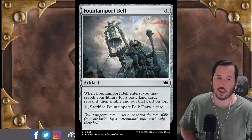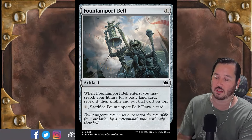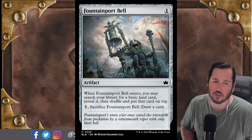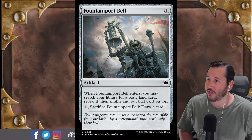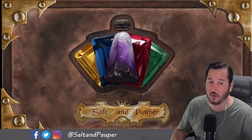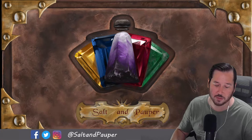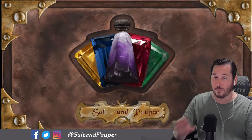It can even break Rat Lock, I suppose, if you're getting rat locked somehow in the year of our Lord 2024. But that is going to do it for the Bloomburrow Pauper set review. Admittedly a very low power set — fairly disappointing in terms of meta shakeups, but that's not necessarily a bad thing.